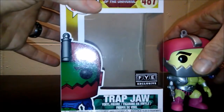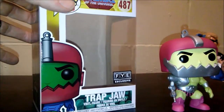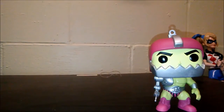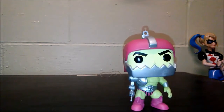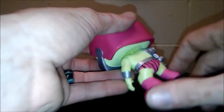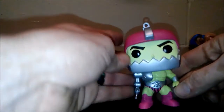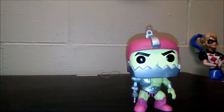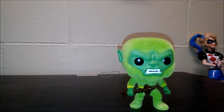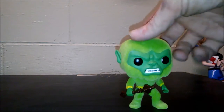Next up we have the FYE exclusive Trap Jaw. I'll put his box next to him so you can see — he is a lighter green than what he actually was in the show, but he's still a really cool pop. I just recently got him and Moss Man in a trade. I like him a lot. He's got his little gun cannon right here, he's got the macho man striped shorts, and the skull and crossbones on his belt. His head does spin all the way around.